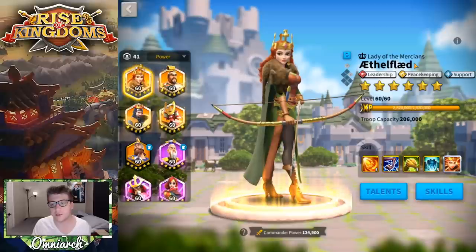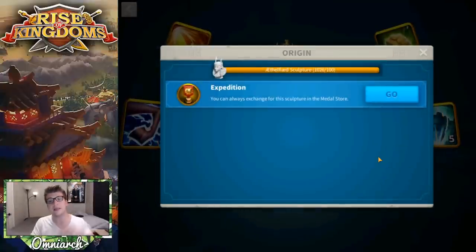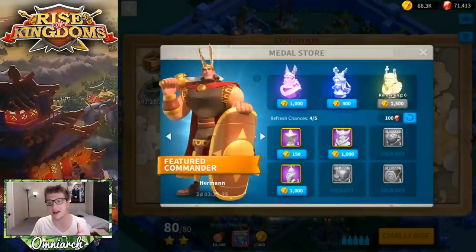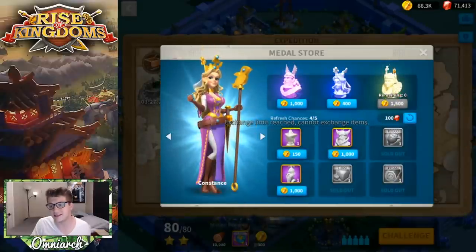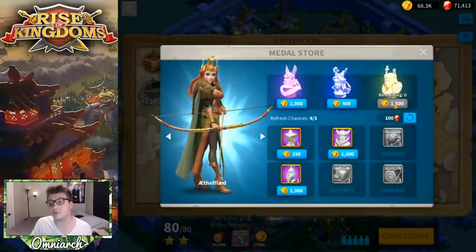The first thing we have to talk about is how do you get Aethelflaed — what ways can you obtain sculptures for her? If you go into her skills, there's literally one way to get her: from the expedition metal shop. It costs 1,500 metals per sculpture.